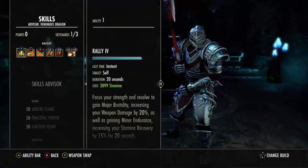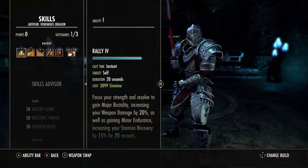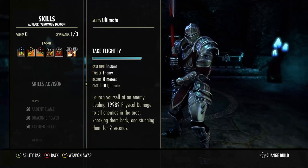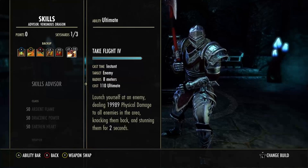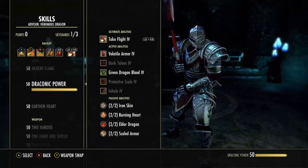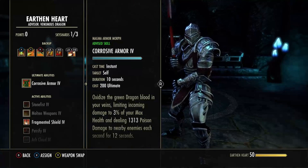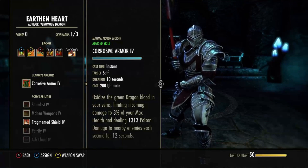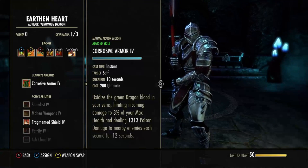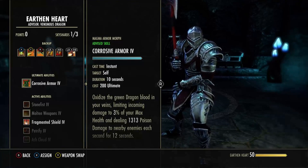Getting into our skills. Nothing's changed too much since Greymoor or Markarth. Still running Rally, Noxious Breath, Venomous Claw, Dizzy Swing, Executioner, and Take Flight. Take Flight is bugged currently until update 31 hopefully. Your option if you are tired of it misfiring is Corrosive Armor, which I found while dueling is super tanky, and with the amount of armor people are wearing right now with Pariah in this meta, Corrosive just eats through it.